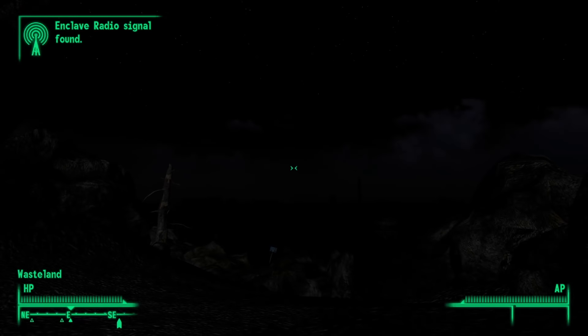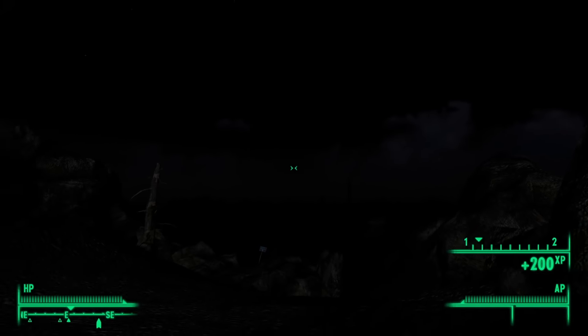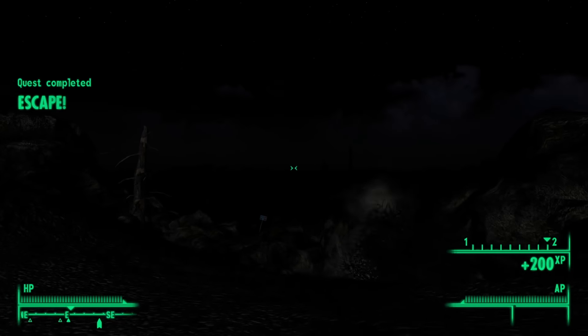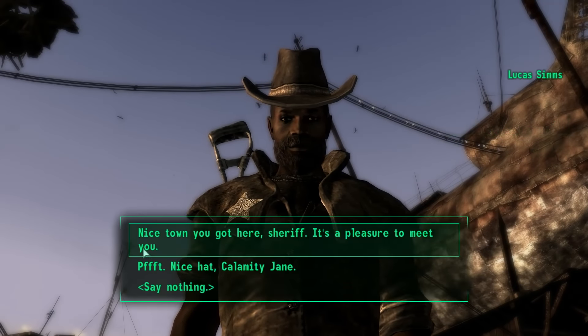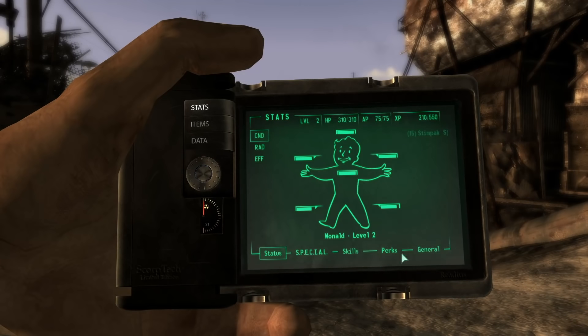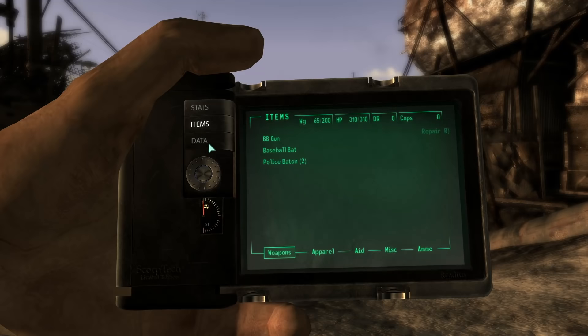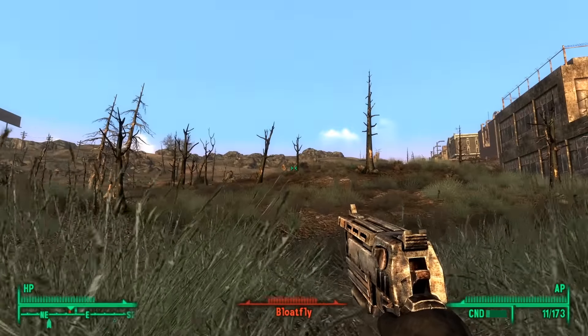Out of Vault 101, the next stop is Megaton, because Emada never stole her father's 10mm pistol, so I'm left with only a baseball bat and a BB gun. Also, you need to bring up the dialogue menu before you can use your Pip-Boy. I installed a Pip-Boy mod, because without it your Pip-Boy glitches through your arm, meaning you can't see anything.